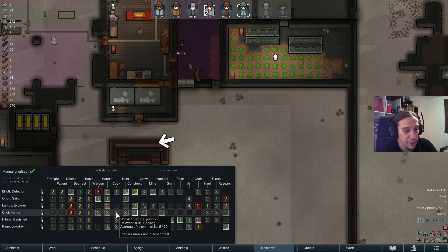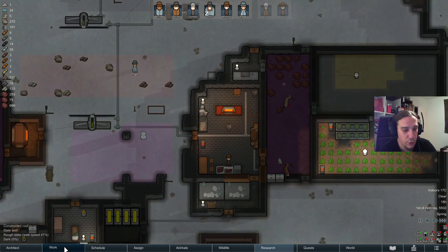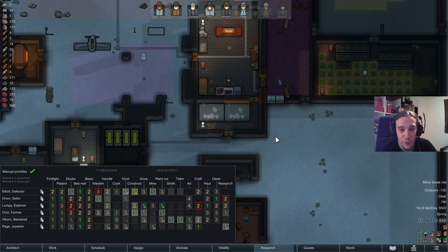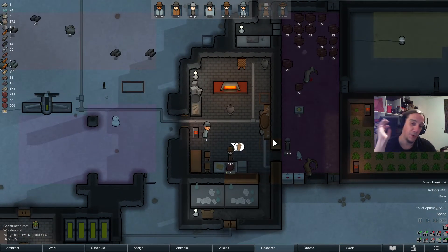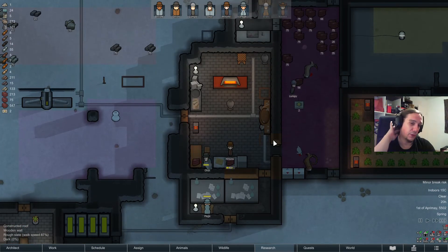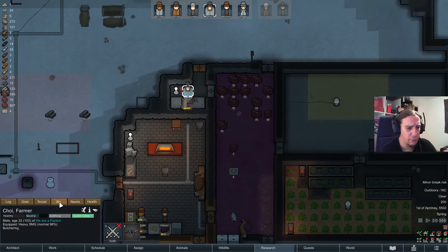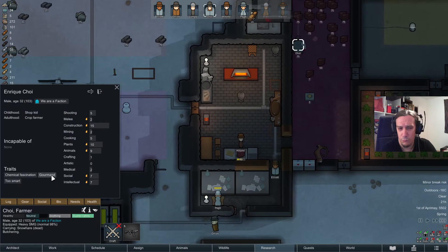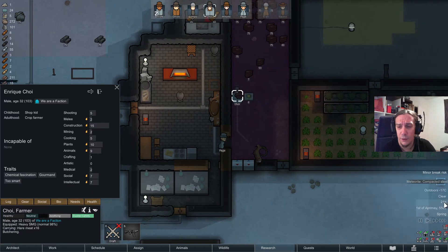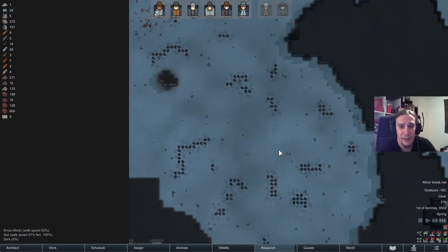Let's set up Choi and Elliot for cooking to make sure somebody's cooking — Hitomi too, why not? Somebody has to cook. Wait — Choi, what's wrong with you? Why are you eating raw meat while there's literally a simple meal lying right next to you? Some things I just don't understand.